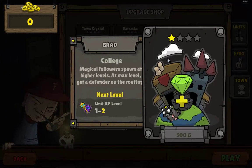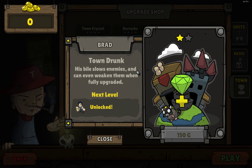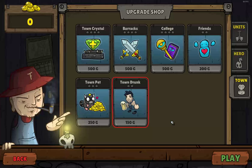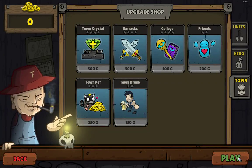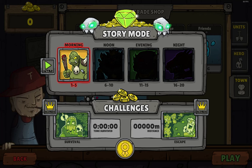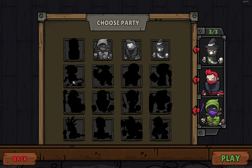College — magical followers spawn. Town drunk — his bile slows enemies and can even weaken them, so there's a drunk running around. And a town pet — this little guy follows you around town picking up gold. I would love to have that. Next level. I haven't gotten past this, so I guess I have to keep working on that. And then you choose which heroes you want available — there are more heroes you can unlock.